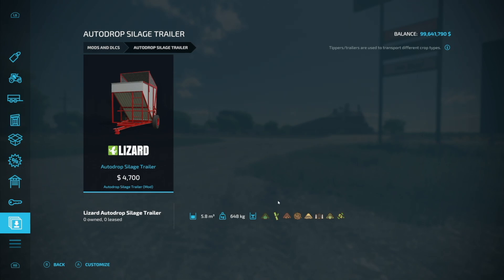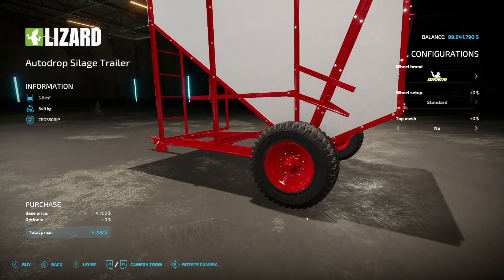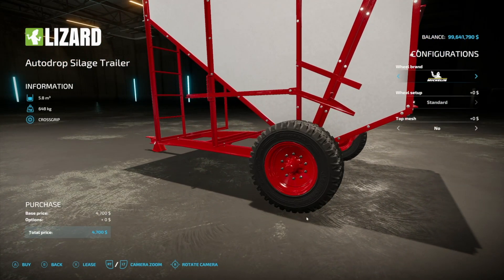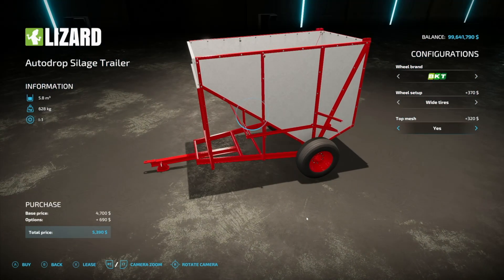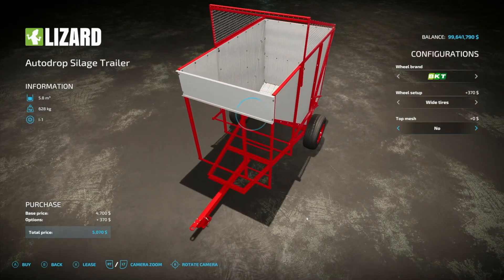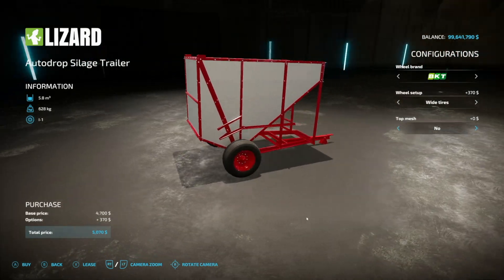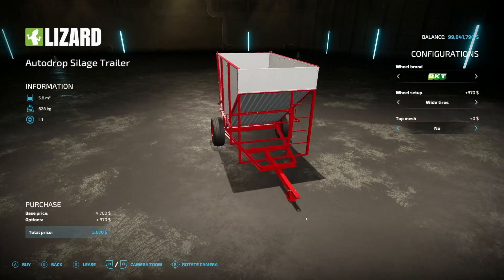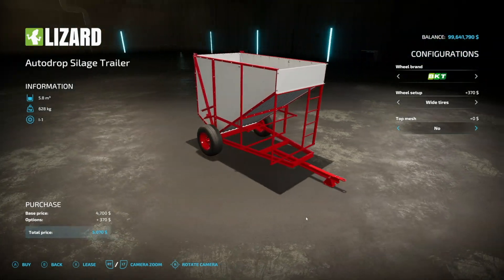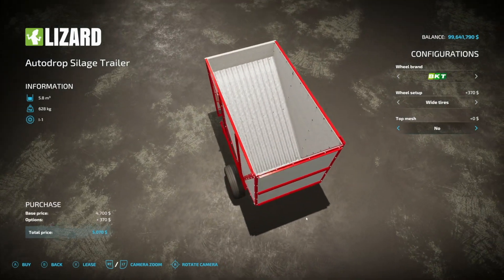Peter J Monics has finally released their autodrop silage trailer. It holds 5,800 liters of all your forage crops including sugar cane. Tire brands include Michelin, Trailer Park, BKT. There's a top mesh option that doesn't increase capacity but looks nice. It should work with very small trailers, making things nice and easy, and it works perfectly with the silage bit shown off a few months ago.